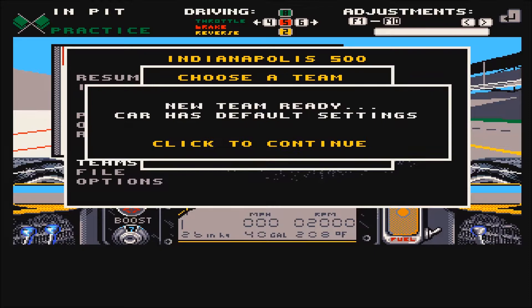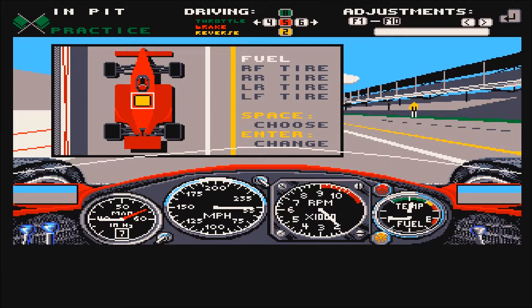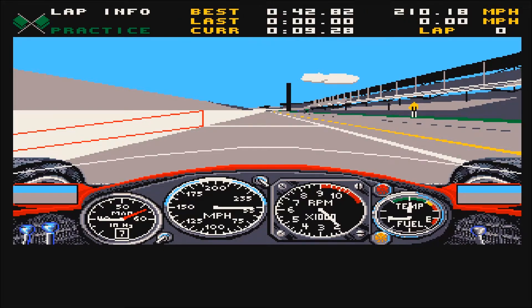The Lola Buick is going to be the car I stick with for the rest of the video. We'll resume driving and now have a look at what changes we can make to the car. 42.82 is the best I've done so far, and that was in a faster car than this, so we'll make very gradual changes to begin with.